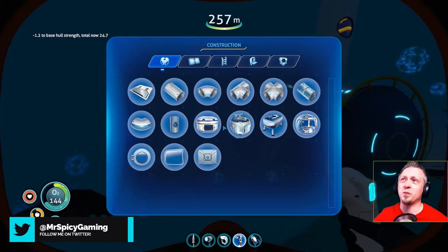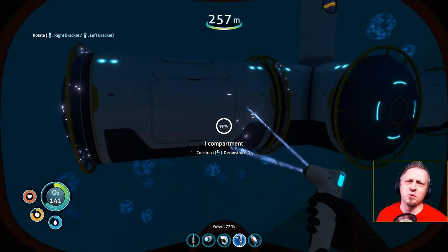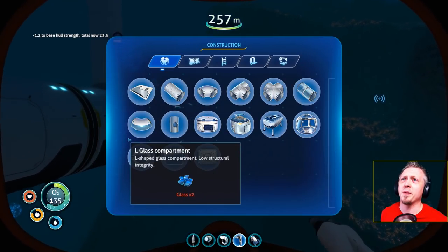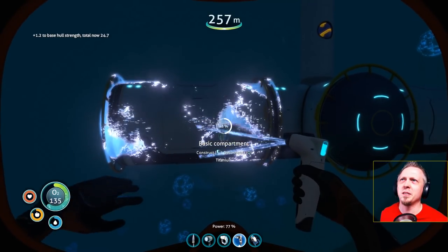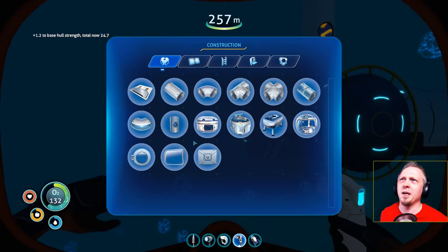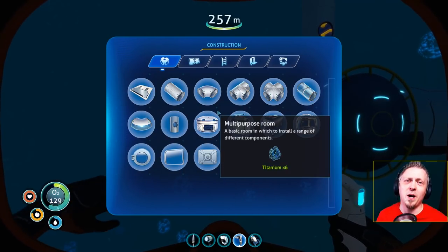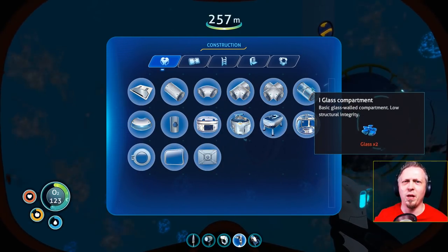I actually also added some reinforcement up top to one of the multi-purpose rooms to get my whole strength back up a bit, just because of what's going to be happening here. Actually, I'm going to not use these — we're going to use glass compartments instead because I've got quartz up top. I'll go grab some quartz, and we're going to use the glass compartments because I have some hull strength to play with and I want to make it look nice down here.